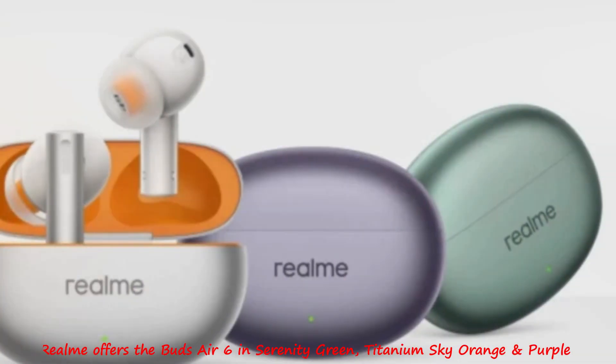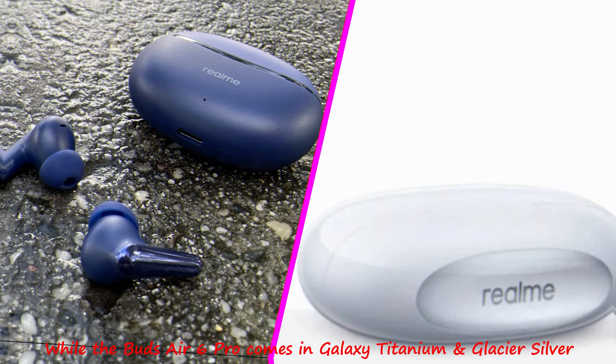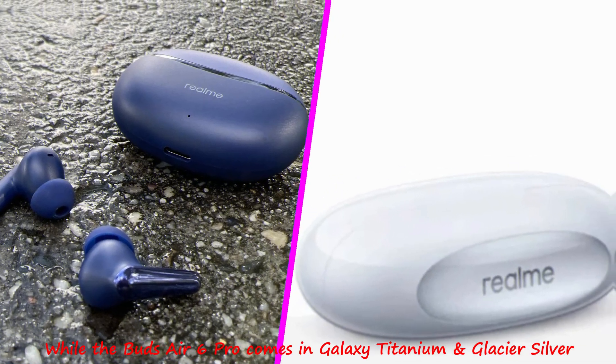Realm offers the Buds Air 6 in Serenity Green, Titanium Sky Orange, and Purple, while the Buds Air 6 Pro comes in Galaxy Titanium and Glacier Silver.